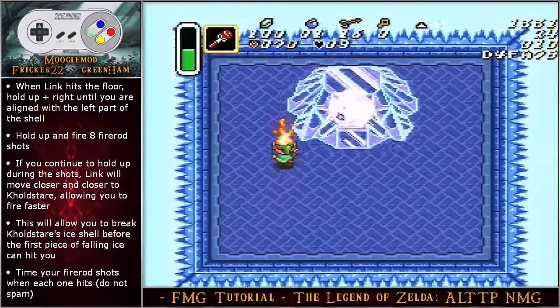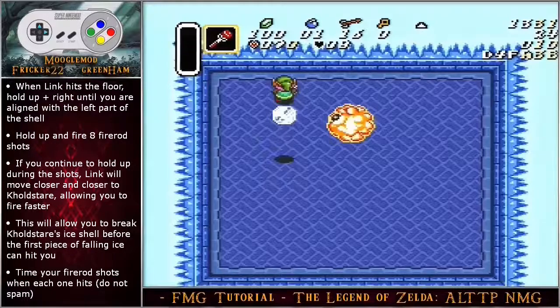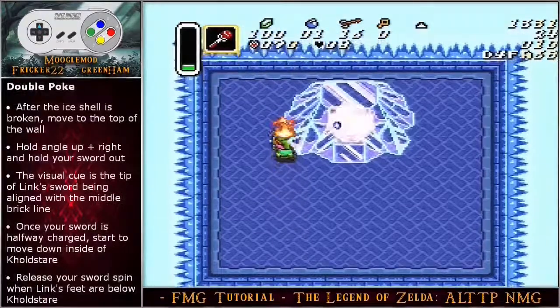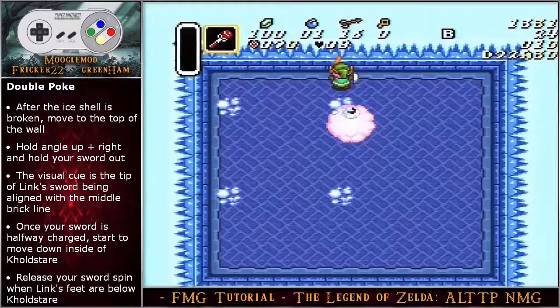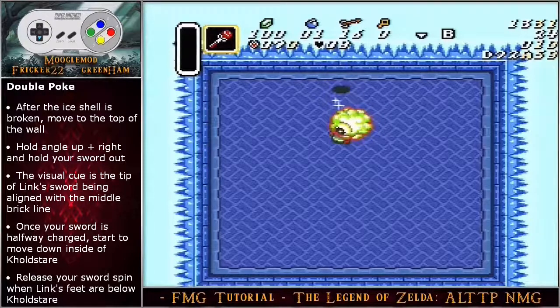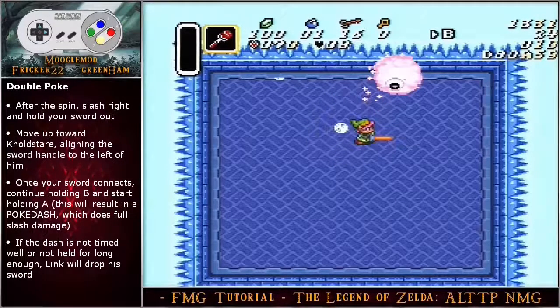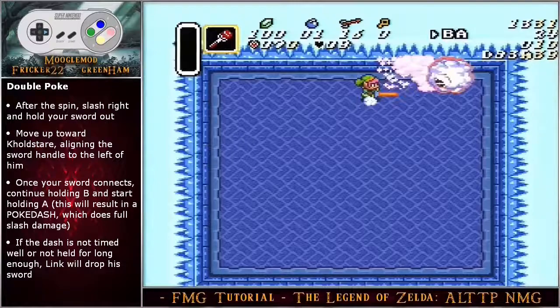When link hits the floor, hold angle up right until you are aligned with the left part of the ice shell. Hold up and fire eight shots of the fire rod — if you continue to hold up during the shots, link will move closer and closer to Cold Stare, allowing you to fire rod faster. With this method it will allow you to break Cold Stare's ice shell before the first piece of falling ice can hit you. Time your fire rod shots when each one hits — do not spam the Y button for the optimal double poke strategy. After the ice shell is broken, hold angle up right and hold your sword out. The visual cue is the tip of link's sword is aligned with the middle brick line. Once your sword is halfway charged, start to move down inside of Cold Stare and release your sword spin when link's feet are below Cold Stare.